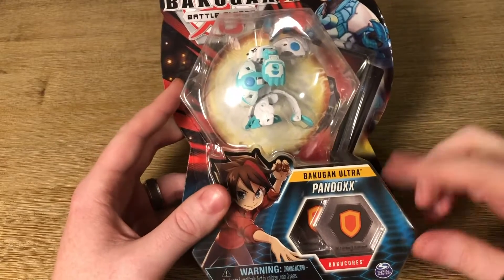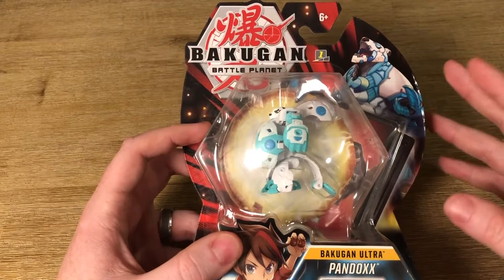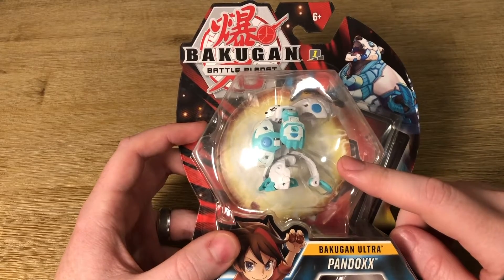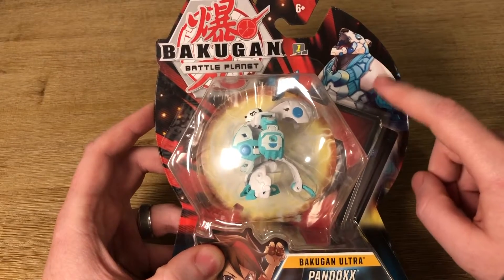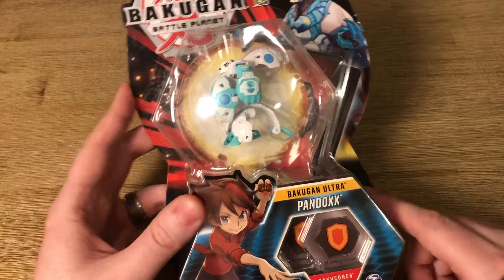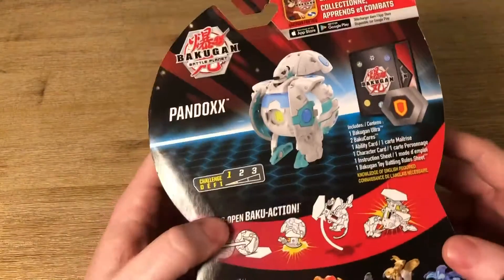This is a Bakugan Ultra unboxing of Pandox Ultra. You can tell it's Ultra for a few reasons: price point — they're a little more expensive than the cores because they're bigger and more detailed. Their picture is also on the right corner of the box, and it also says Ultra. Difficulty level one — that's right up my alley.